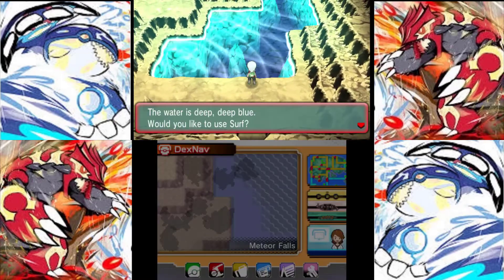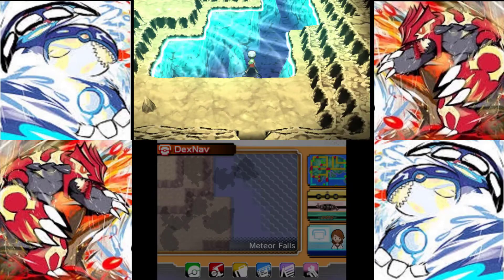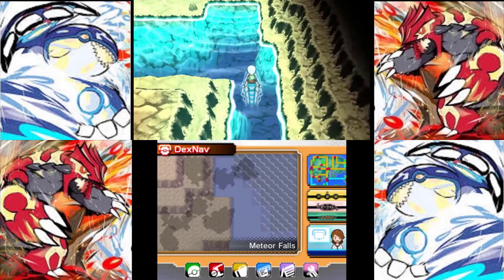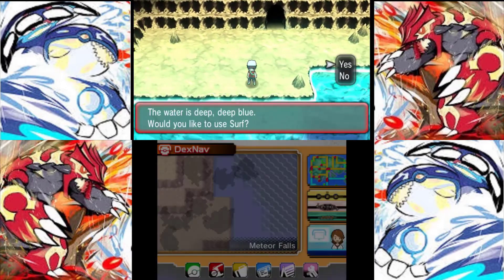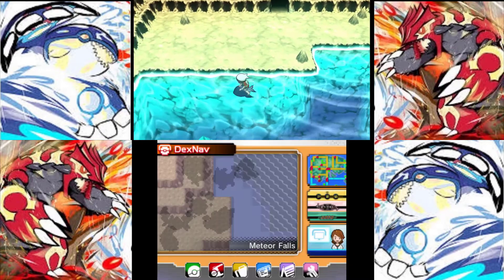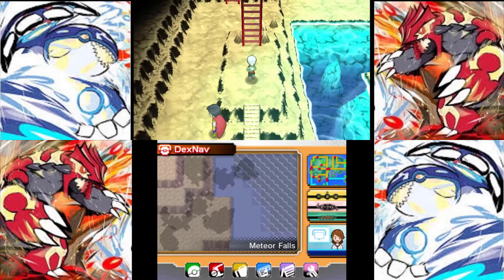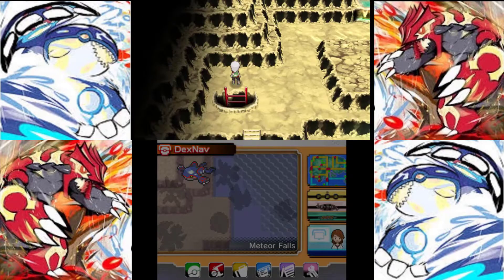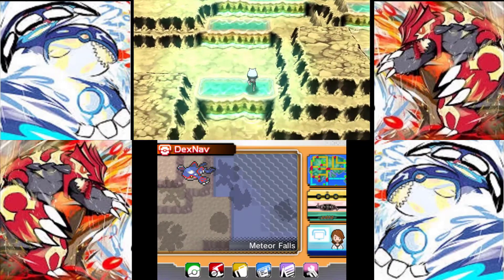Hello and welcome back everyone to our Omega Ruby Randomizer Run on Rocket Rabbit Commentaries. In this episode we'll be continuing on through Meteor Falls by surfing around it, because Meteor Falls is in fact the largest dungeon in the Generation 3 remakes — much larger even than Victory Road. As Claude mentioned in our previous take, the point of Victory Road is not to mire you down in confusion, it's to batter you in battles.